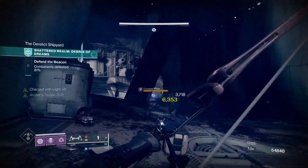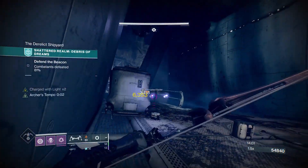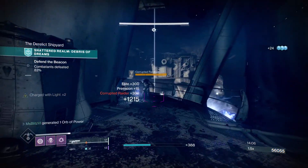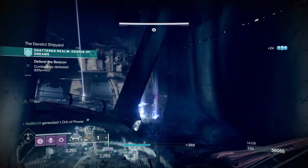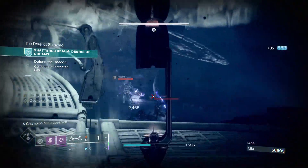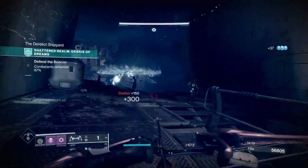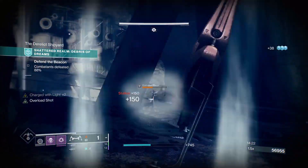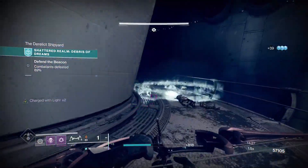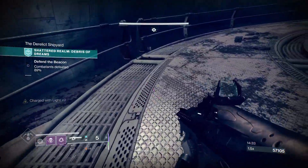There are corrupted raiders — the evil snipers — they don't one-shot you as much in this activity on Legend mode, but always be aware of them. Hide behind a mini wall to take them down safely. Stalkers love to spam grenades so be aware of them, and watch out for the corrupted void snipers shooting void snipes towards you.